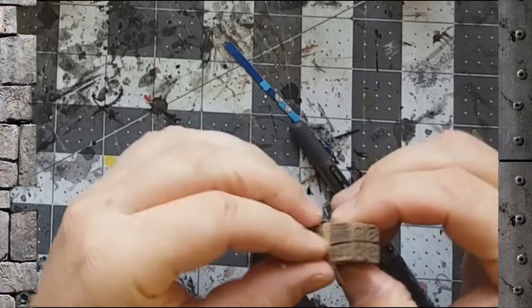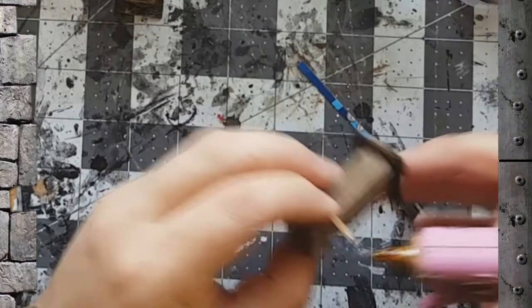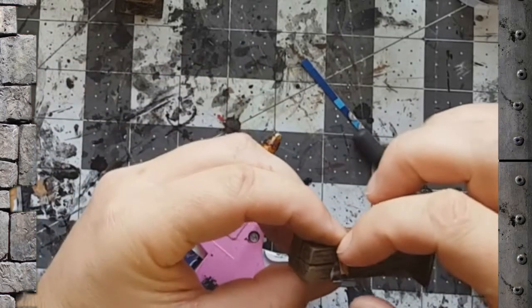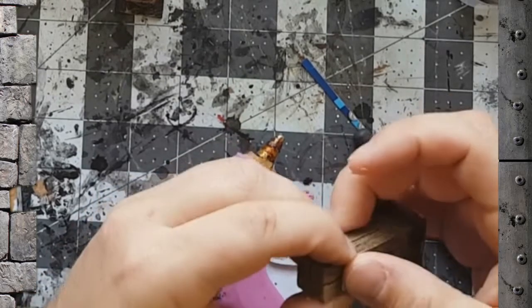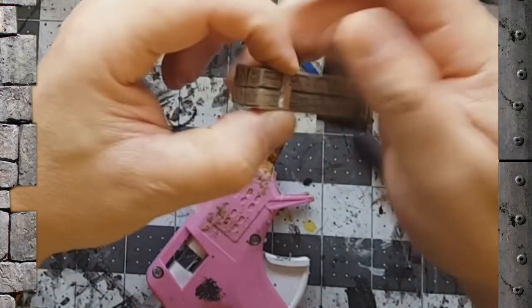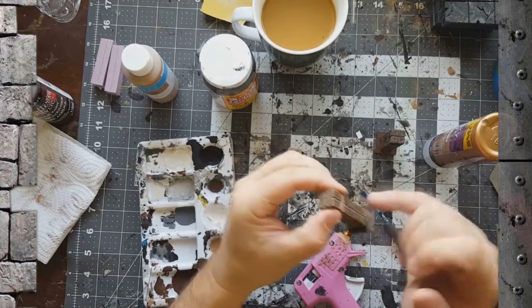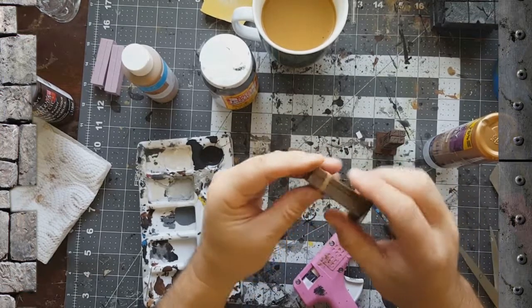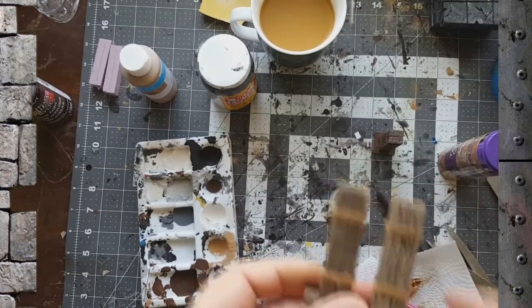Wrap it around. If you're patient you could hold it there till it dries, but I'm not. So I put a little bit of hot glue on the end of the banding, push it down, and attach the two. The hot glue holds them together. Wipe off any excess glue, then repeat the other three bandings on the two pillars.